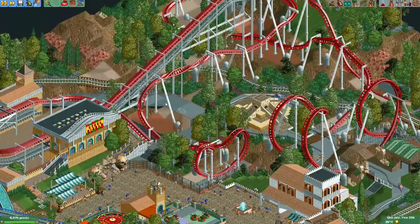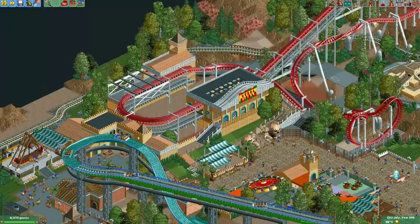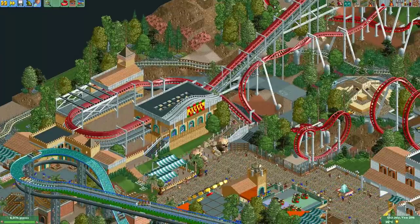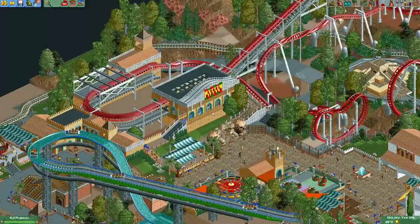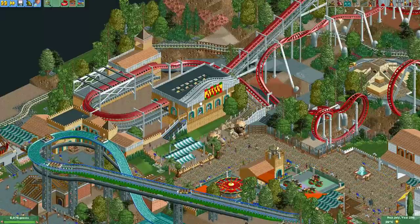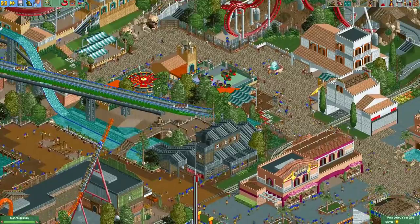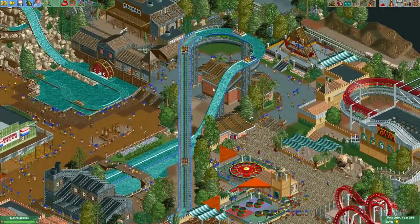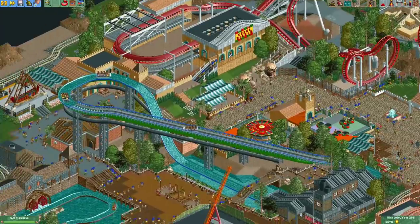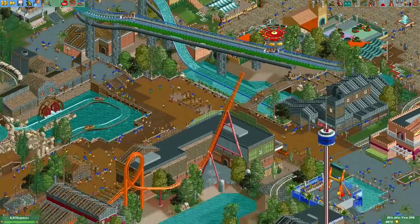The coaster does a big turnaround, another inversion, a bat wing at the end, then returns to the station. There's a really cool looking transfer track where he doubled up the track with monorail. The station looks really nice. Here we have a really nice splash boat ride using diagonal coaster track for the lift hill — it goes up, crosses under itself, then there's the big splash. Pretty neat.